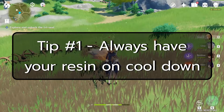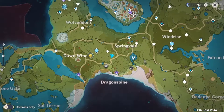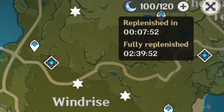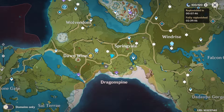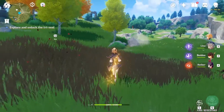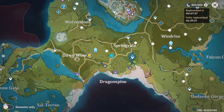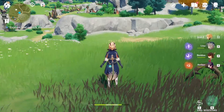Tip number one: always have your resin on cooldown. Original resin passively regenerates daily at a rate of 1 every 8 minutes. This means that in a given 24-hour period, you will replenish 180 resin. However, the maximum cap that you can have at any given time in the game is only 120. So technically, at the very minimum, you have to log into the game at least twice a day to burn your resin and keep your counter ticking.